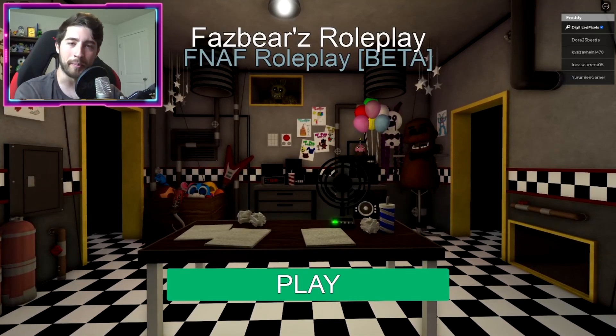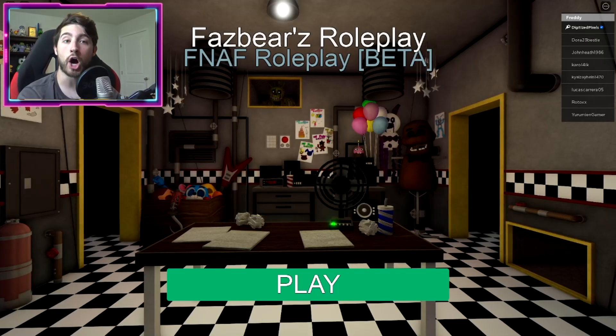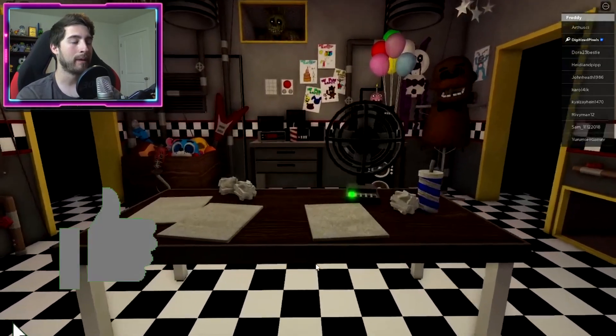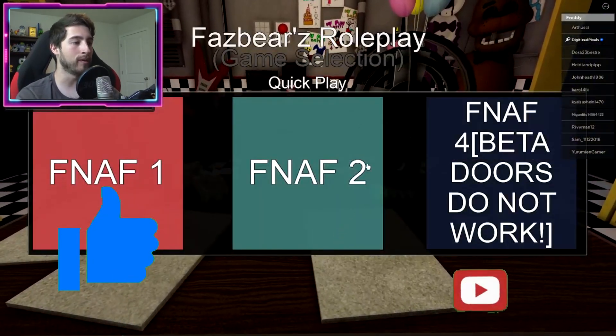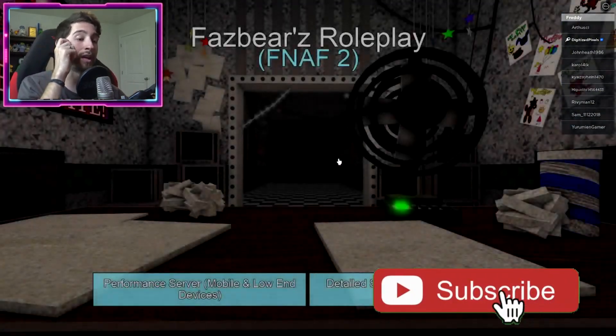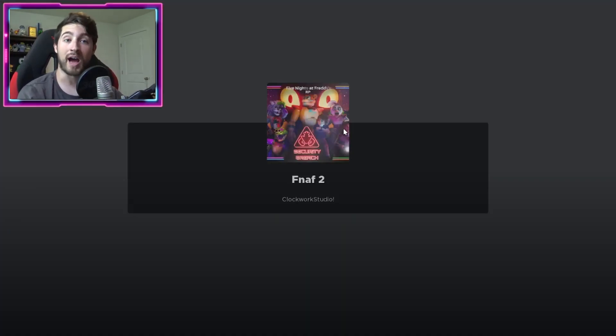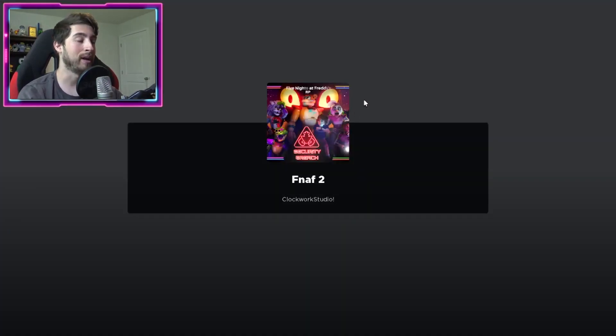Hello everybody and welcome back, my name is Digi and today I'm showing you guys how to get the badge called Honk. To get this badge, click Play and then go to FNAF 2. Once you get to FNAF 2, go ahead and choose your character.